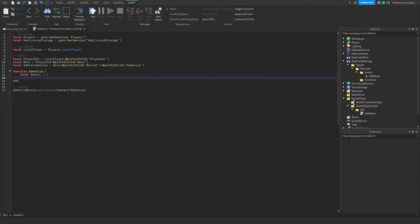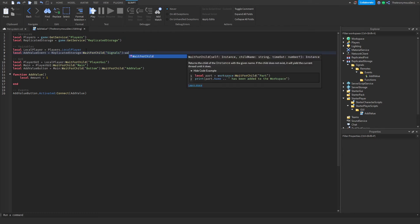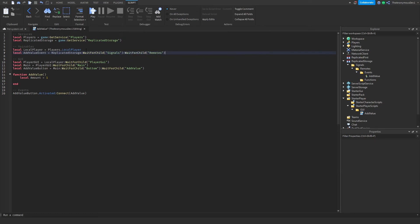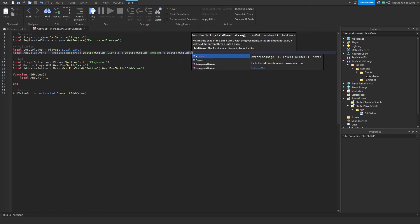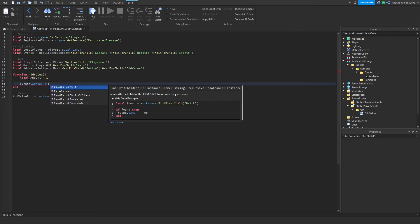In the local script, add signals: 'local addValueEvent = ReplicatedStorage:WaitForChild("Signals"):WaitForChild("Remotes"):WaitForChild("Events")'. We'll rename that to 'events', then call 'events.addValue:FireServer(amount)'.